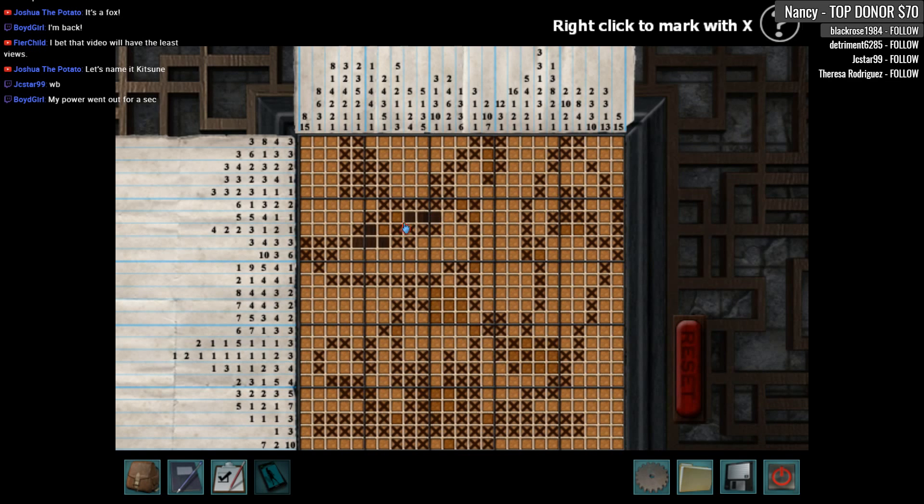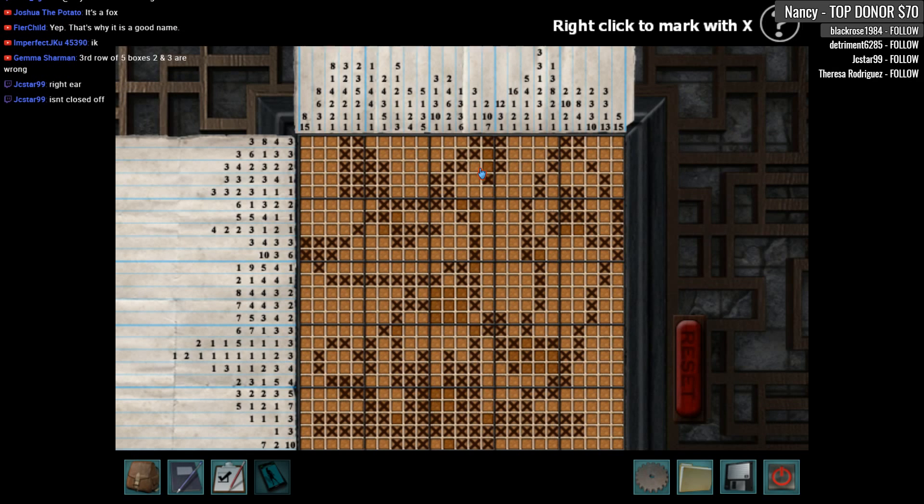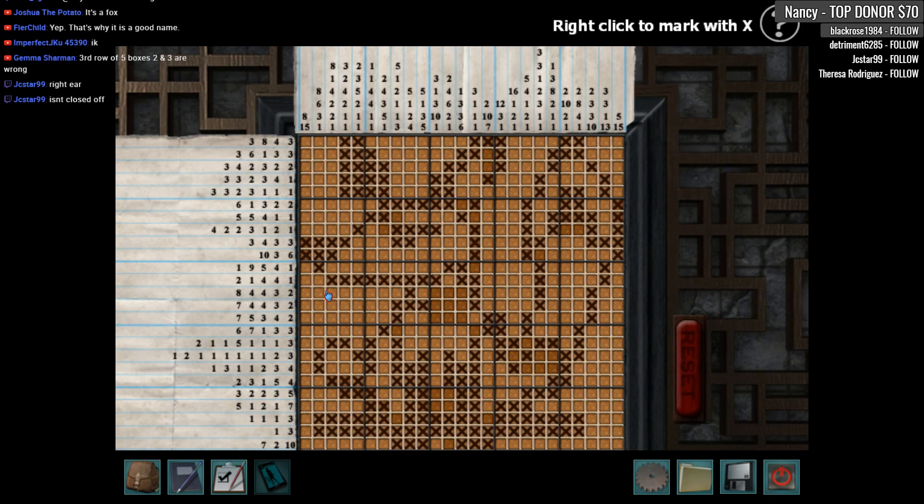This is going to be rough. This is going to be rough — nightmare. Oh. Oh boy, oh boy. Where do I even begin with this? Good grief. Where do I even begin? Third row. Third row: of five boxes, two and three wrong. Okay, third row. Third row, this is this row here. So what's wrong here?